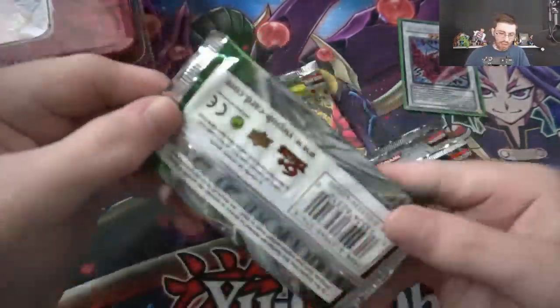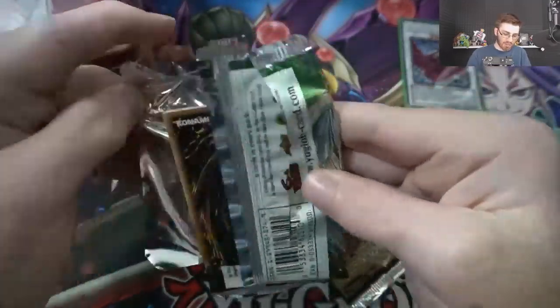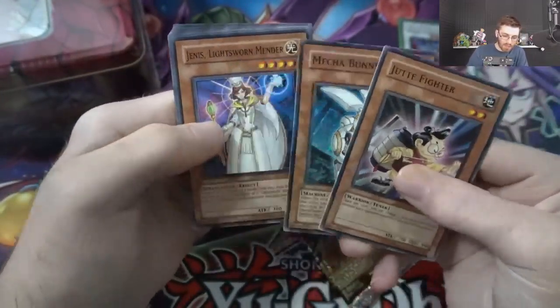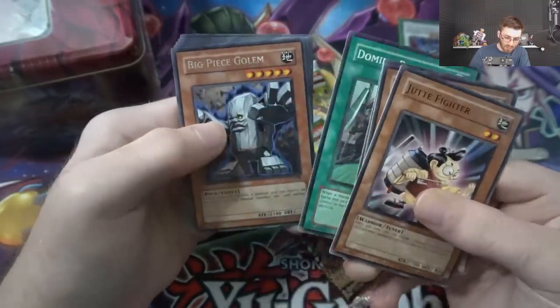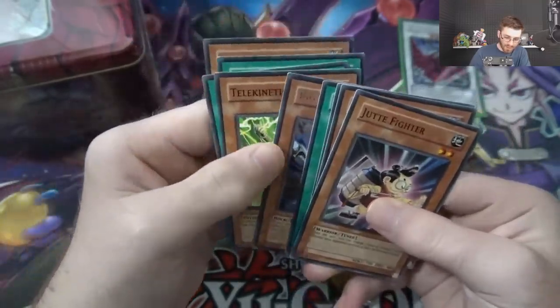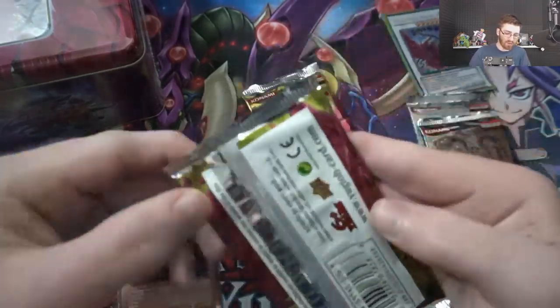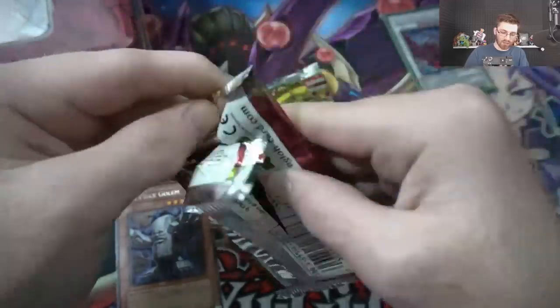We'll start off with the Duelist Genesis to see if we can pull that ghost rare Stardust — not first edition, but still unlimited edition, doesn't matter. Mecha Bunny, Genus the Lightsworn Mender, Domino Effect, Big Piece Golem. Nothing out of the Duelist Genesis. Out of a tin we're hoping to get at least one holo card. We'll do the first edition Crossroads of Chaos right now.